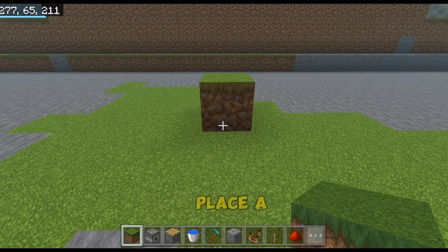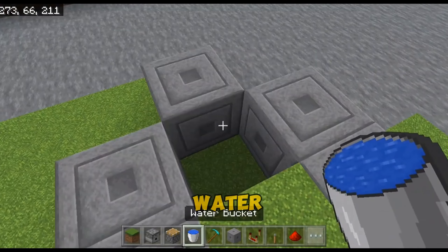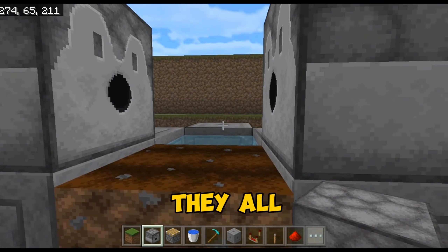First of all, place a dirt block. Now place some blocks like this. Place water. Now place three dispensers like this. Make sure they're all facing each other.